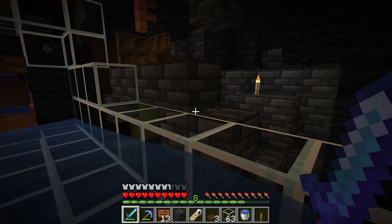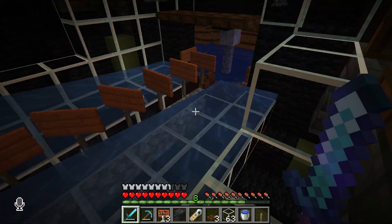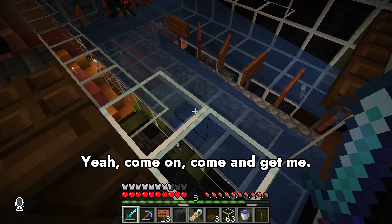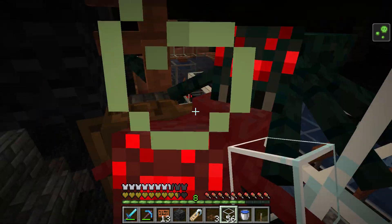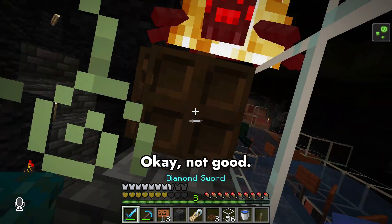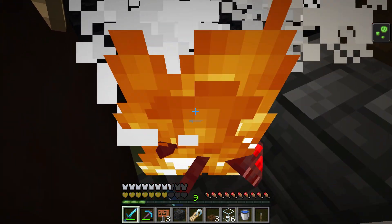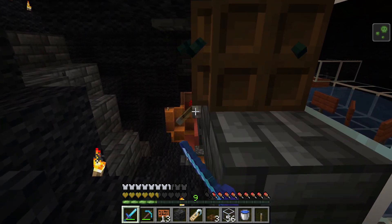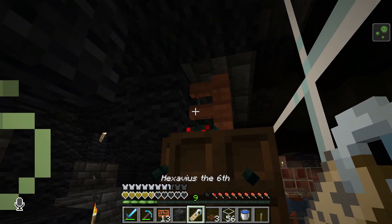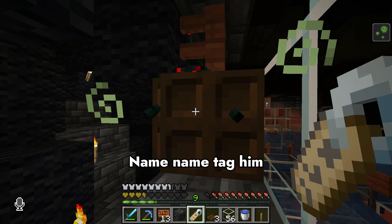There he is. Come and get me, buddy. Come on... okay, he's in. Now — bam. He should be trapped. Name tag him. Oh no! Don't open the door! Hexavius, get back in there! I don't have a lot of name tags — I don't even know if I have another one.